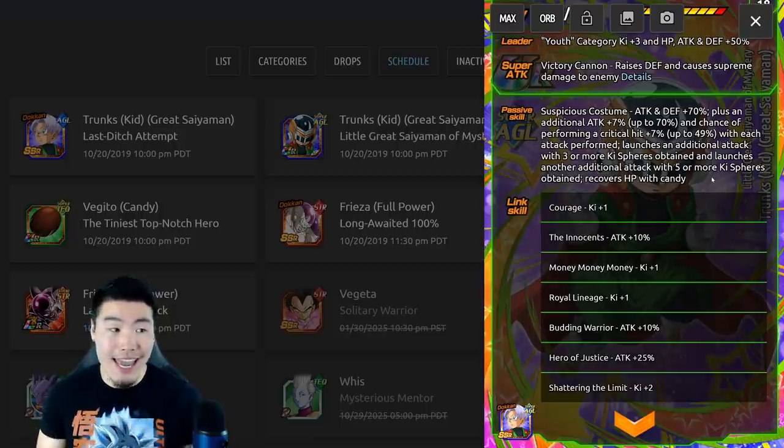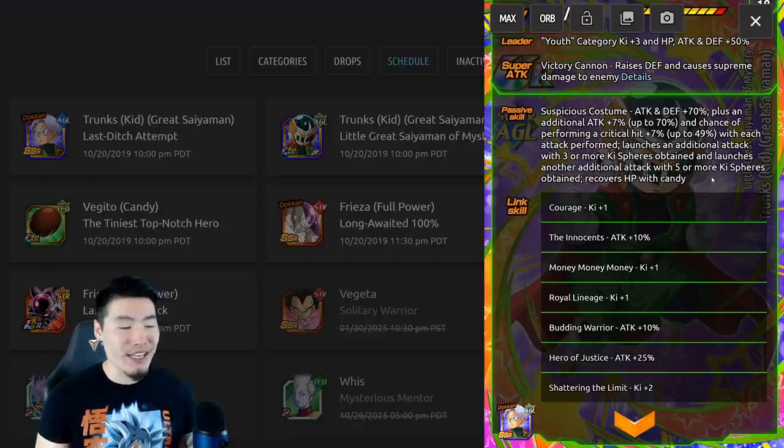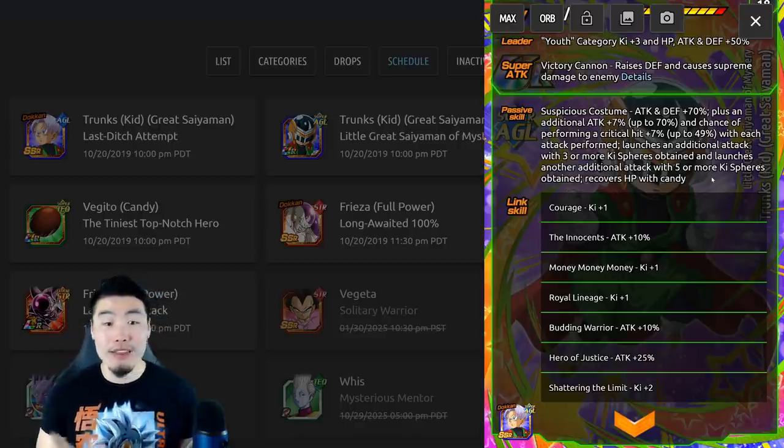He also recovers HP with candy. His links are Courage, Innocence, Money Money Money, Royal Lineage, Budding Warrior, Hero of Justice, and Shattering the Limit.